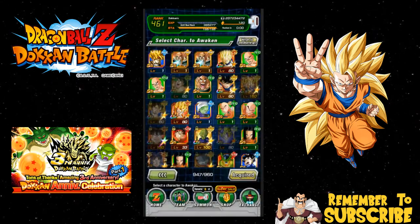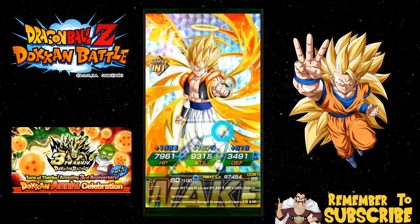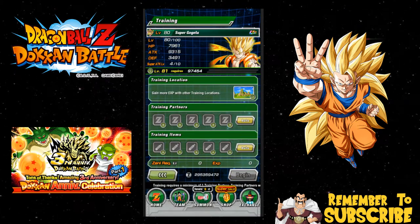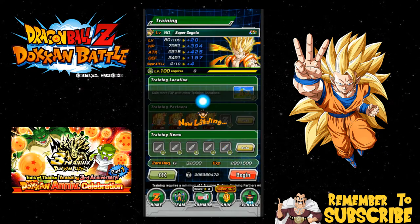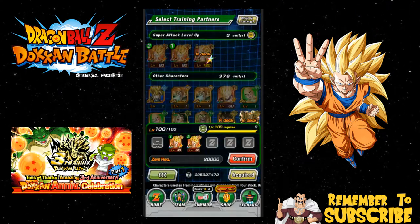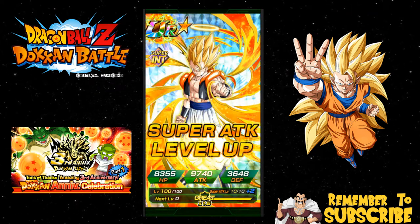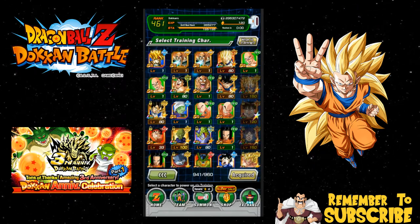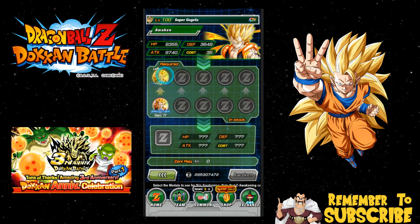With the 1.2 multiplier, we're going to go ahead and awaken him. Hell yeah, let's awaken my Intelligence Gogeta — love it! I also grinded out all the medals for him too, so I'm super hyped about that. I still have a whole bunch of elder kais left over, so I'll use a lot of them on the Physical Gogeta as well. Boom boom boom — one, two, three, four — and now he's going to be super attack 10, level 100. I'm super hyped!